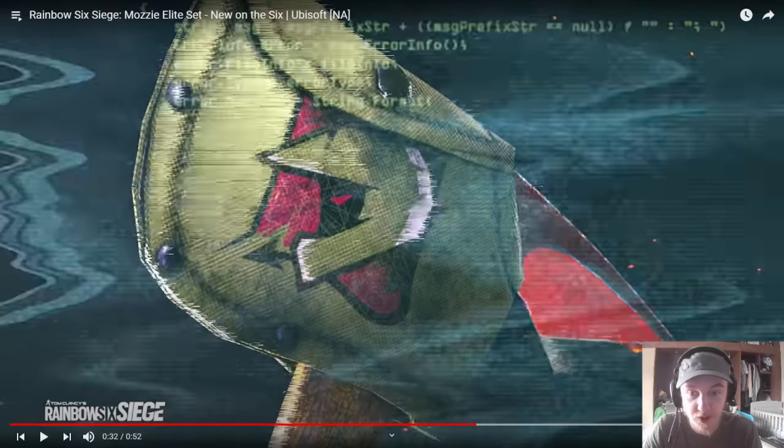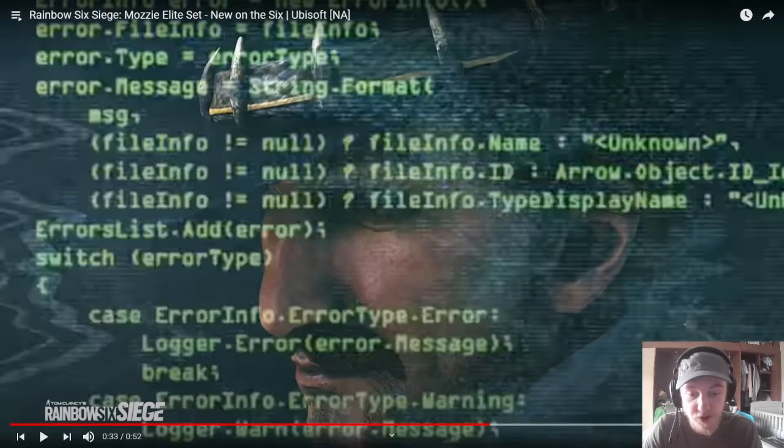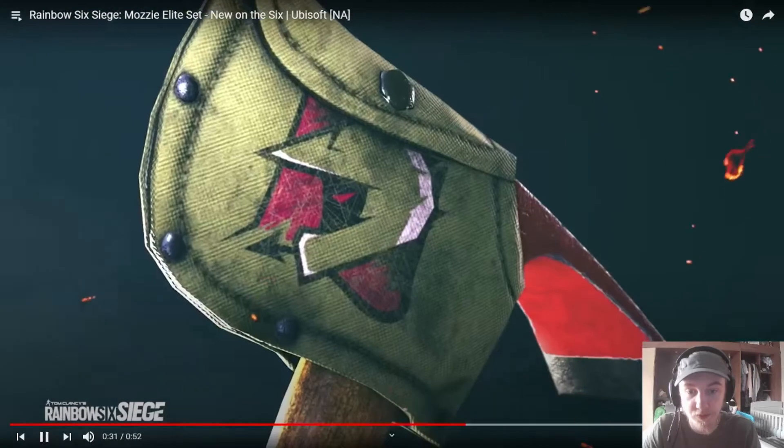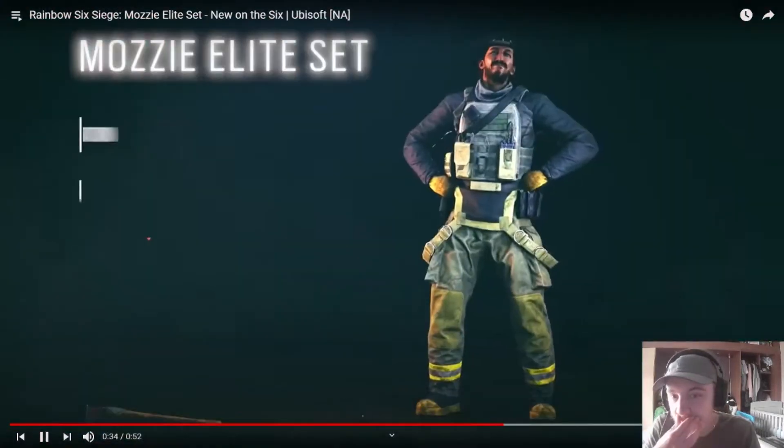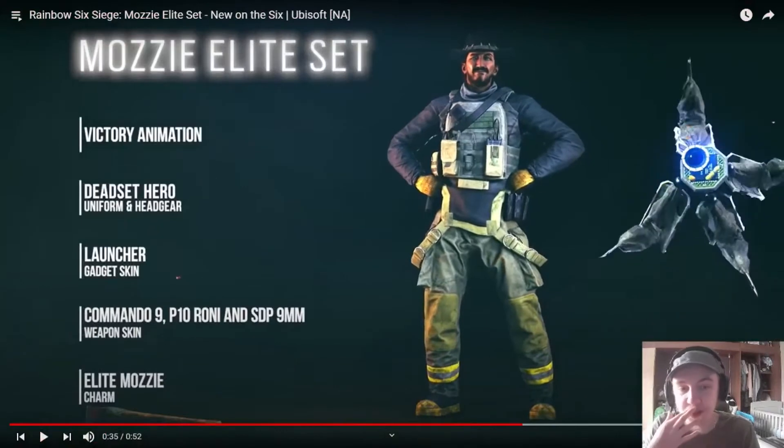Not only that, though — it shows you this. That's his actual... well, not axe, you know what I mean? The thing he's playing golf with. I like this skin. So it's got like normal stuff — a launch gadget skin. Okay, so that's what he's using.